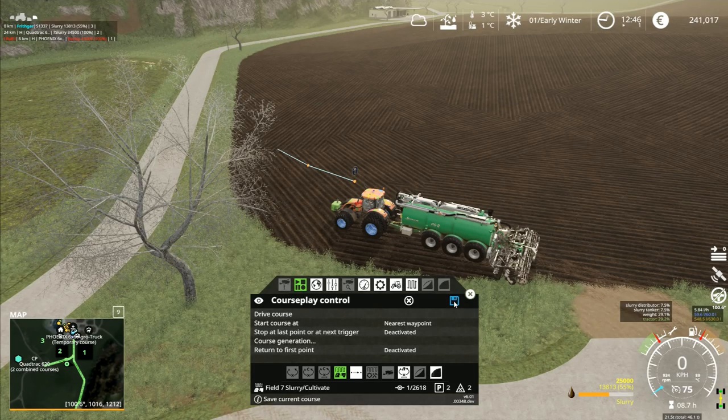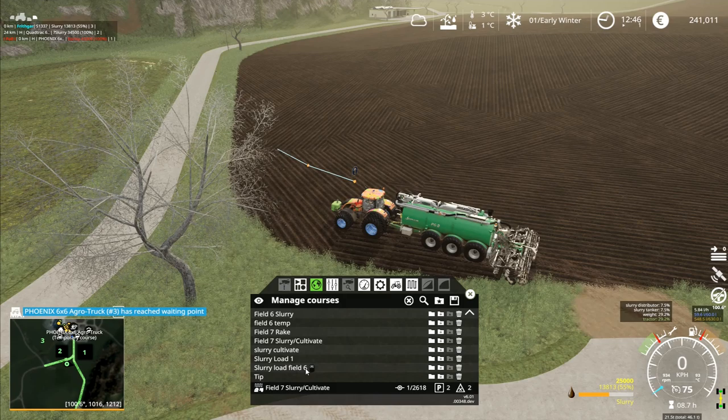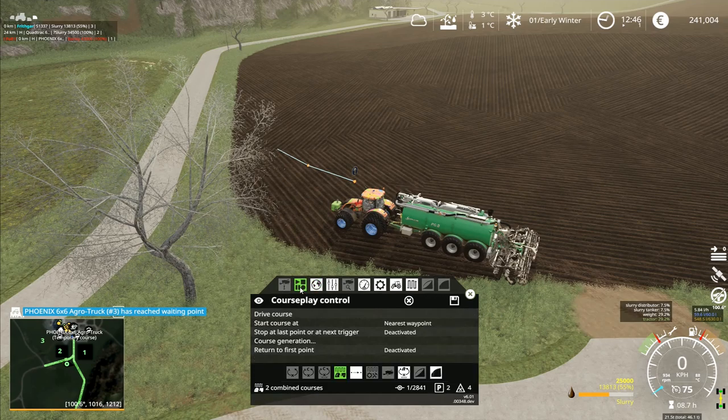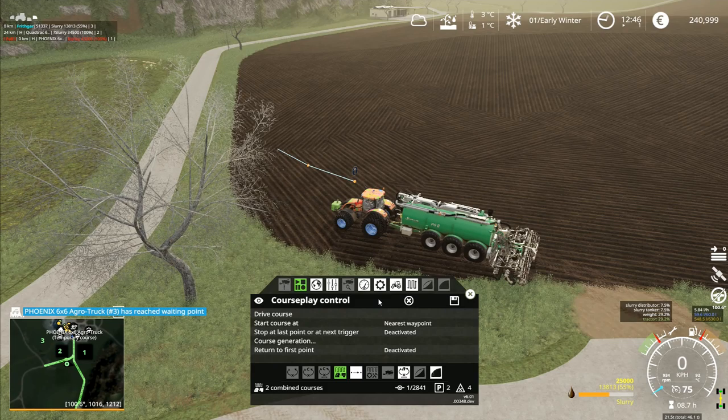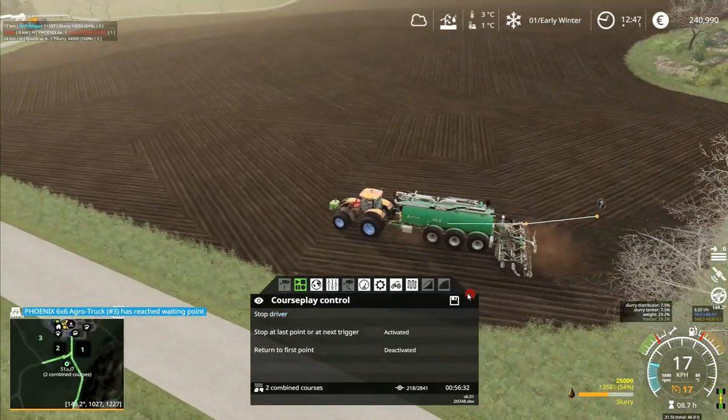I go into manage courses and I've got field six slurry, field six temp, slurry load — slurry load field six. That's the one I want. So I've got those two in together. Phoenix six by six has reached the waiting point. We've got 241,000 euros on there. I changed that over — I'm hoping it's going to work. Drive course. You're going to start there. Got those two working.